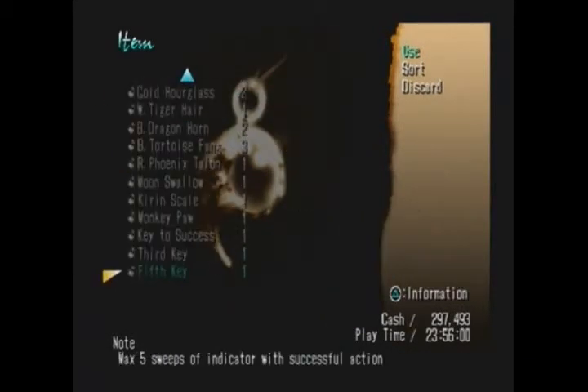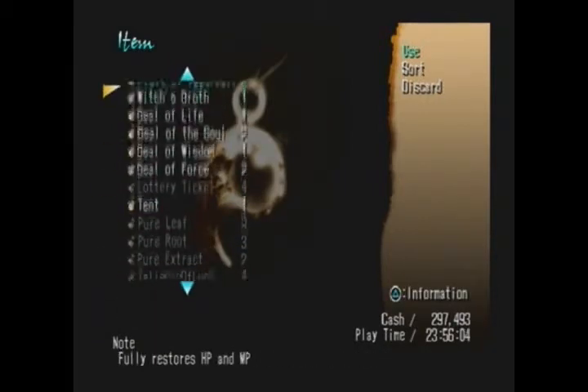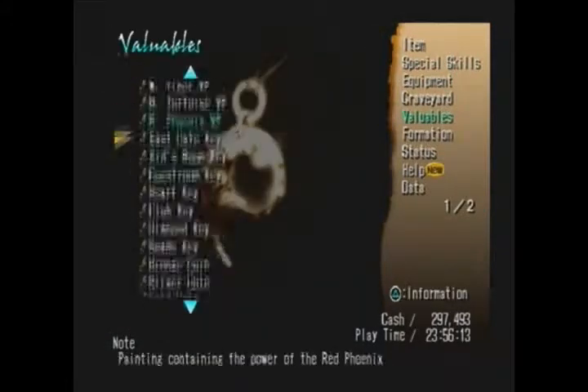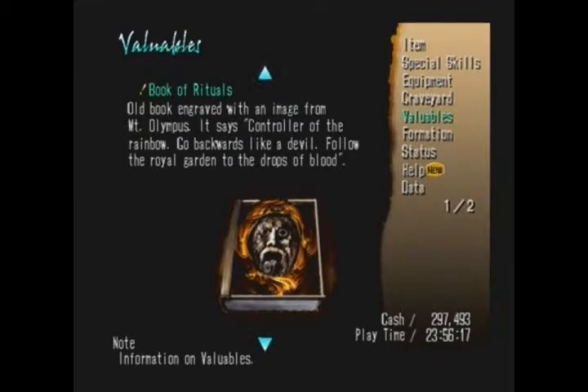I probably should use a tent here. I actually did use some of my seals last time. So now what you want to do - open up your valuables, go back down to the Book of Rituals. It says 'controller of the rainbow - go backwards like a devil, follow the royal garden to the drops of blood.' It changed its meaning, which just means go backwards this time.